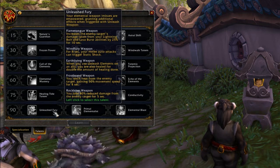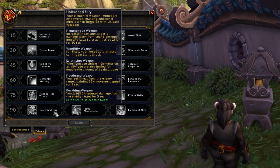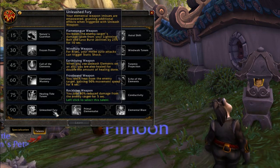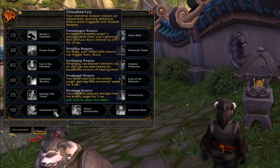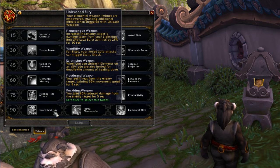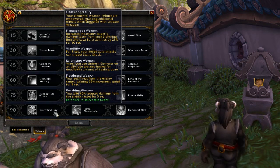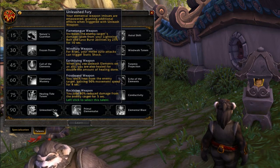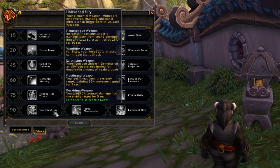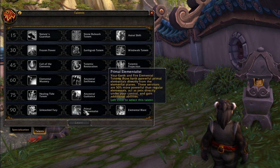For Windfury, for eight seconds your melee auto attacks can trigger Static Shock. Earth Living for Restos - when you use Unleash Elements on an ally, they are also healed for double the amount of healing done. Frostbrand Weapon - you leech heat from the enemy target, gaining 50% movement speed for four seconds. Rockbiter Weapon - you take 40% reduced damage from the enemy target for five seconds, so if you're taunting with Rockbiter, you're going to take less damage - like taunting drakes on Ultraxion.